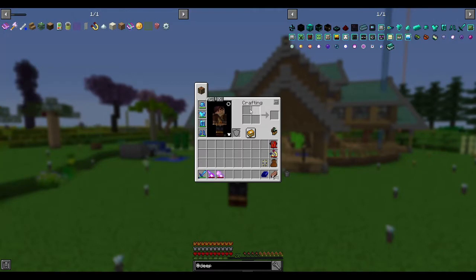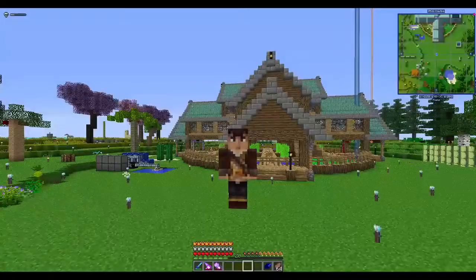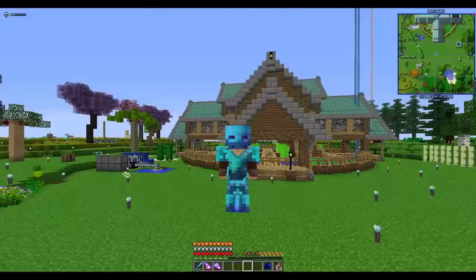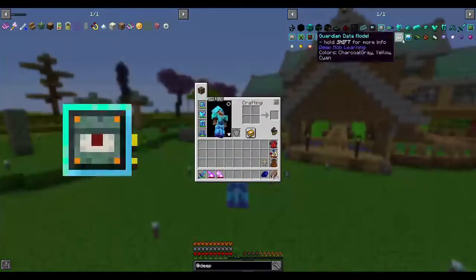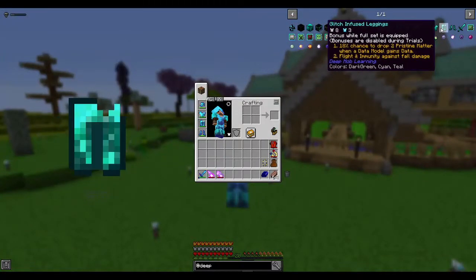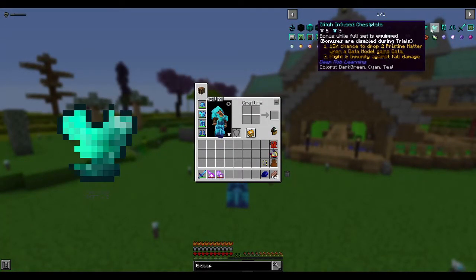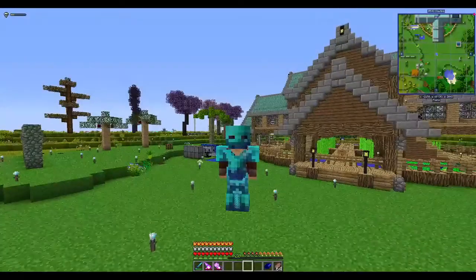That bonus applies when the full set is equipped. It's not the best armor in the game but it does allow for creative flight. The reason you can't see it on me is because there is the cosmetic armor mod. It's pretty cool looking armor — the chestplate only gives me about six defense and three toughness, but it enables creative flight which is the main draw.